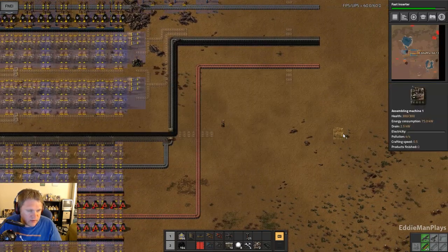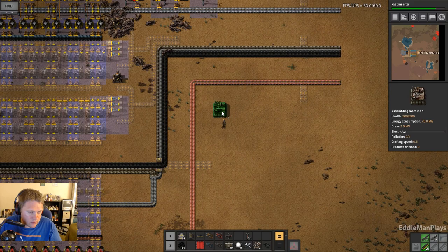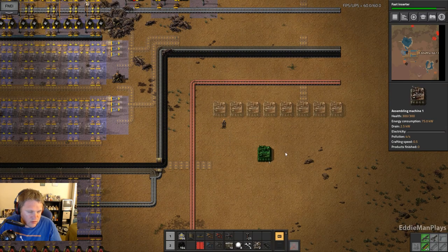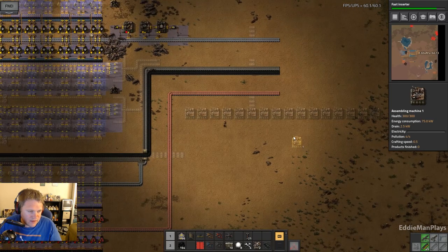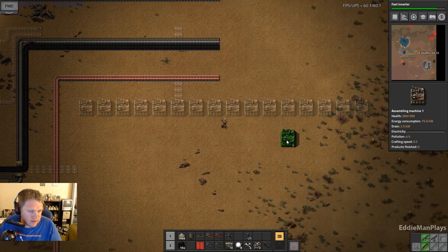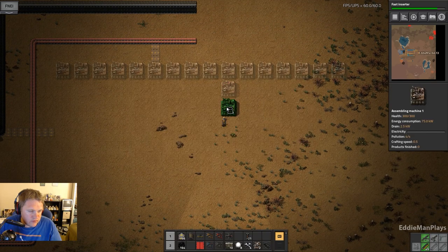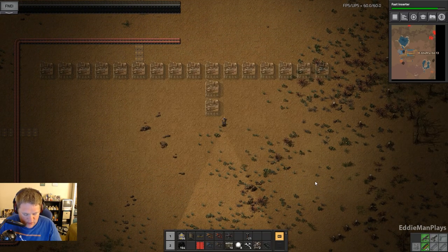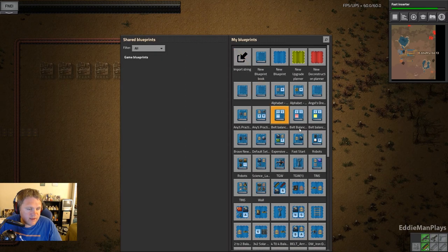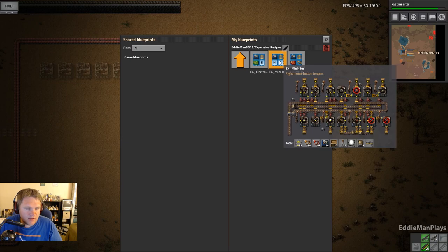Alright, let's plan out where our green circuit production is going to go. That's three, that's six, that's nine. Three is the magic number, so let's do three. I want to pull a blueprint from my expensive recipe booklet here — not much I know. This is a mini-bus from a long time ago.